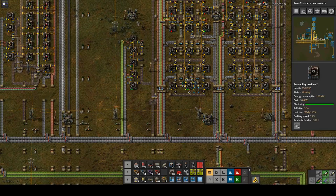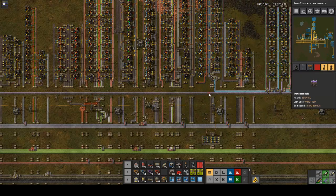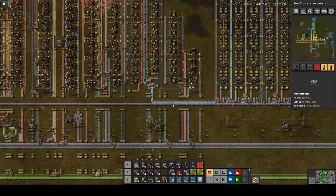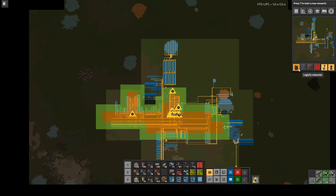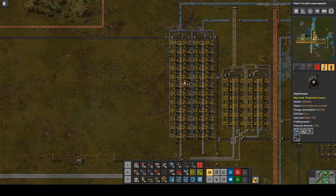Hello everyone and welcome to the stream. We are returning to Factorio production scrap today. I need to set up a little bit of concrete to be made, then work on yellow science and utility science. Last time we worked on purple science, which is production science set up over here. Since the last episode, I set up the robot network so we now have logistics and construction bots throughout much of the base.